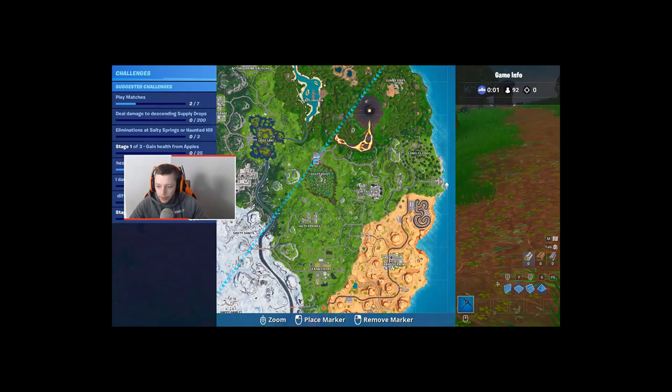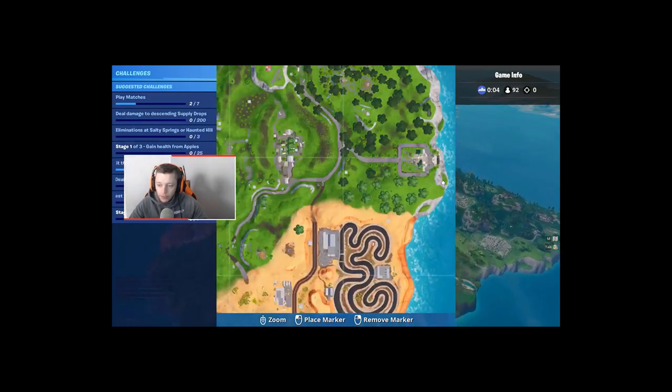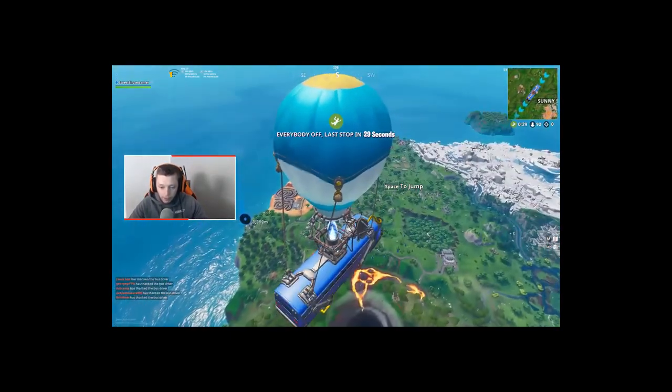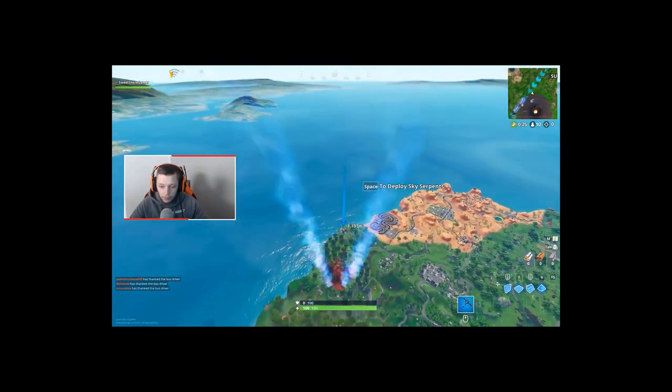For the third part, you want to go to the east side of the map next to Lonely Lodge, and you want to place your marker around about here. Luckily my Battle Bus spawned pretty close to it, so jump straight out and start heading towards your marker.